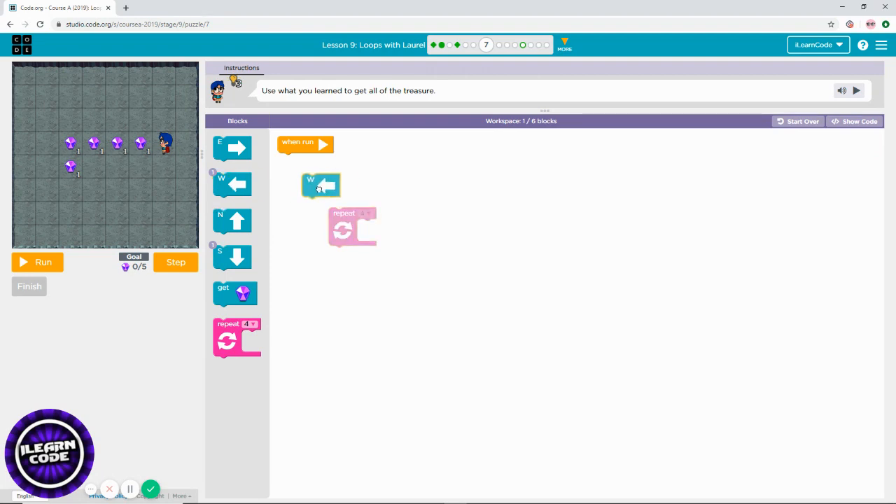You need to build your code to move one, two, three, four times to the west. Each move, you also have to collect, then go south and collect. That's how you can solve this puzzle.